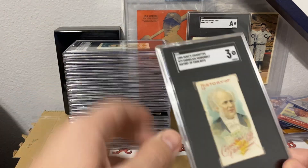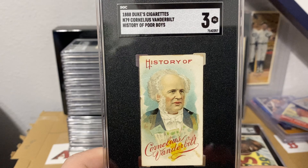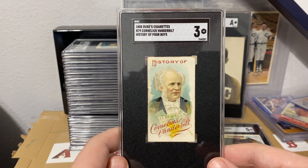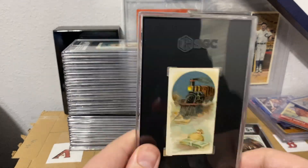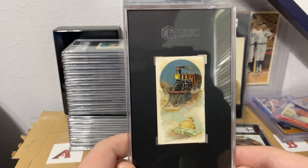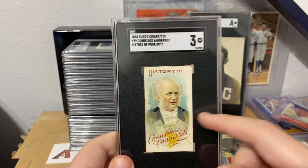That one goes in my non-sports PC. This is the Vanderbilt rookie card — to my knowledge this one got a three, which is the highest graded. These were actually booklet cards by Duke Cigarettes and the imagery on these is really really nice. I have pretty much all the big names in the set — I just need to get them graded over time.